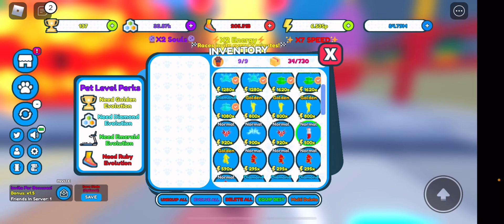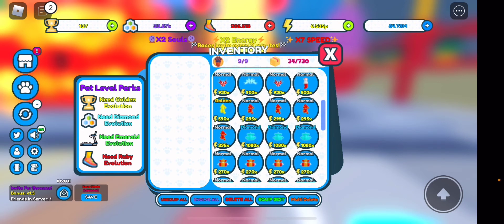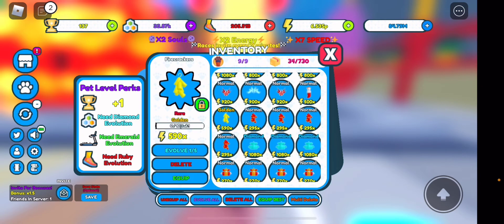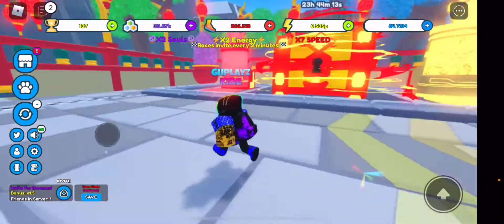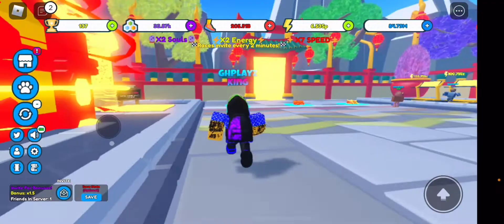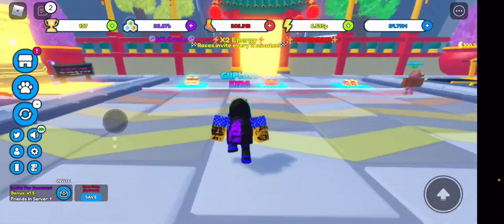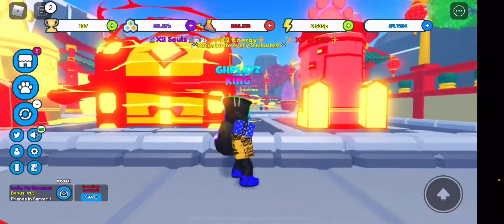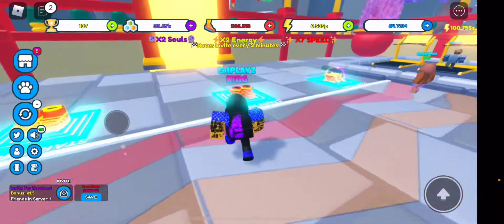We did not get an epic, but we got a bunch of rares. We can evolve one — 590 is actually pretty decent. Obviously the more we evolve and the rarer pets we get, it'll be way better. I'm kind of upset there's no new secret codes or new currency, but I guess they have been working hard and actually updating the game.